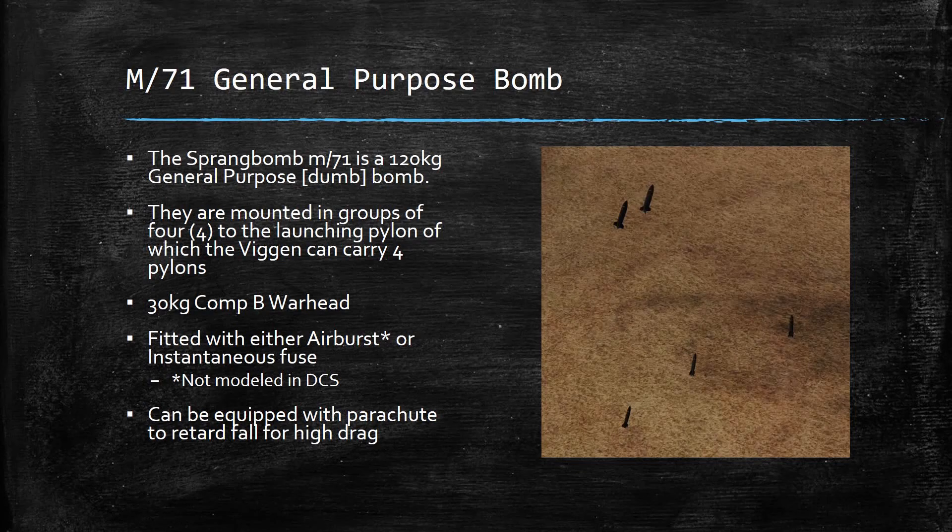Let's go ahead and talk about the M71 general-purpose bomb, as this is the foundational base tutorial. The M71 — the 'sprängbomb' — is a 120-kilogram general-purpose dumb bomb. It's not guided by anything. They're mounted in groups of four to a launching pylon, and the Viggen can carry four different pylons for a total of 16 bombs. It has a 30-kilogram Composition B warhead and can be fitted with either an airburst or an instantaneous fuse.